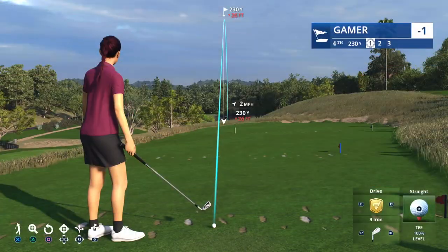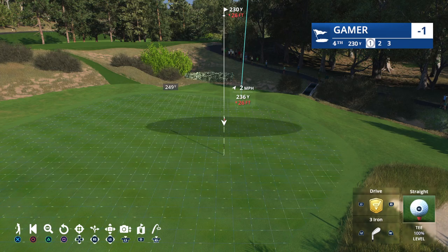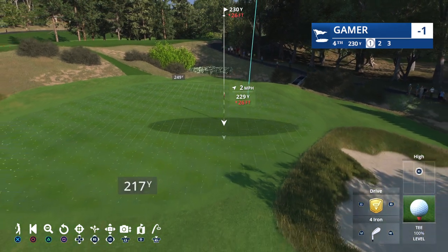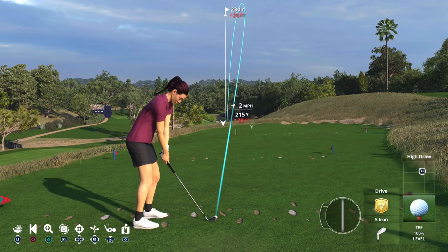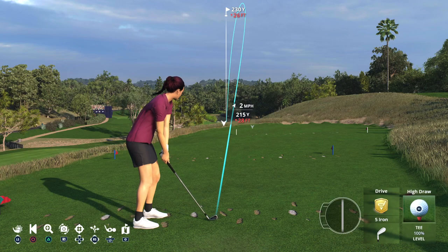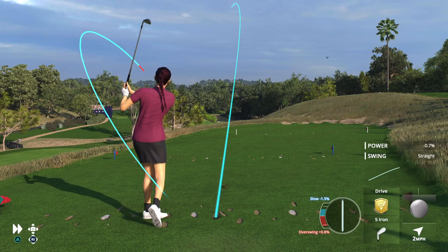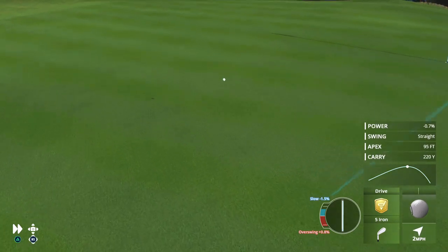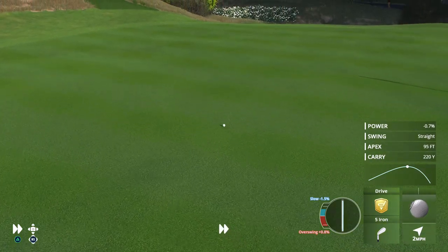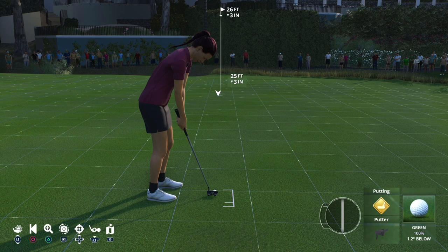We come now to our first par three of the round — the downhill 228-yard fourth. The biggest issues to contend with here: greenside bunkers both left and right, as well as a difficult runoff area over the back, making par a challenge when tee shots miss the mark. A very sensible play there, right in the middle of the green. Birdie putt coming up, and we go to Iona Steven.